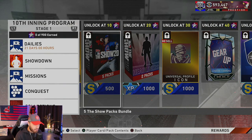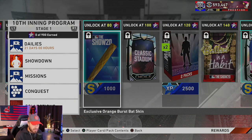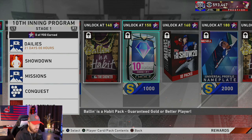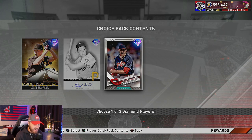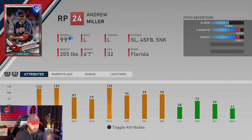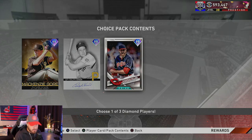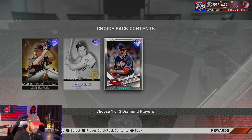Let's take a look at some of the rewards in the 10th Inning Program. I like these two calling cards — shout out to SDS, I've been asking for more calling cards and emblems. You also have the 10th Inning choice pack at 150 stars: 99 Ralph Kinder, 99 Andrew Miller, and 99 McKenzie Gore. I cannot wait to get my hands on the Andrew Miller card for my all-Indians team — he's going right into the bullpen with his slider, four-seam, sinker mix, pumping mid-to-high 90s with an insane slider and a quirky delivery. That's who I'm taking at 150 stars.